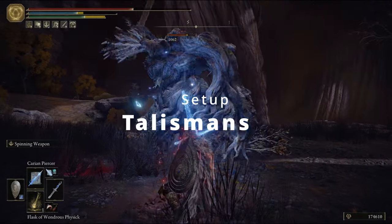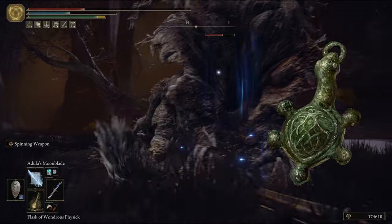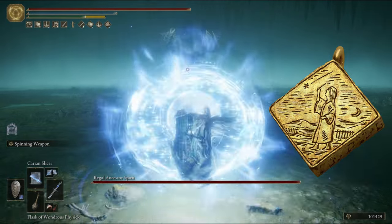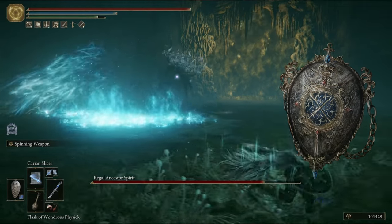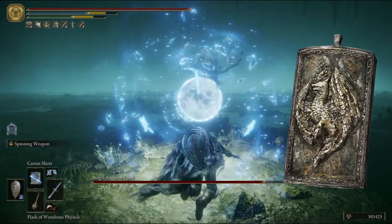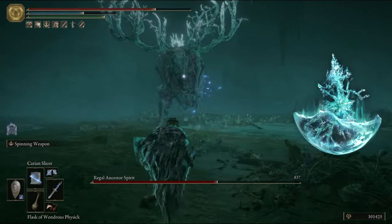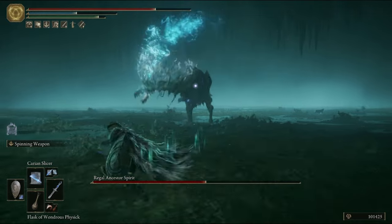For talismans: the Green Turtle Talisman is a must — you'll be using Carian Slicer so often you'll want stamina to recover super quick. Next, the Stargazer Heirloom gives a free point in intelligence, boosting our damage. Then the Carian Filigreed Crest, which lowers FP consumed by skills — can't beat that since all we're doing is casting spells. Last is the Dragon Crest Shield Talisman, vastly boosting physical damage negation. Since we're always in melee range, that's a great talisman for this build. For the Flask of Wondrous Physic, I use the Magic Shrouding Cracked Tear — temporarily boosting all magic damage gives 100% uptime since everything we do is magic — and the Cerulean Hidden Tear to eliminate FP costs.